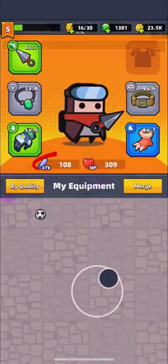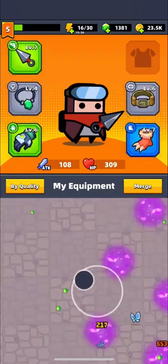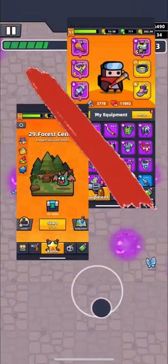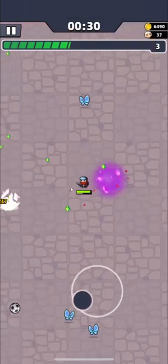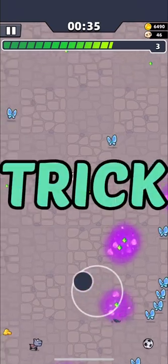For chapter 2 you will have around 100 attack and some equipment, as you can see. For this guide I'm not using my main account to show you that to pass this chapter you don't need high attack — only the right skills and a good strategy with a little trick.